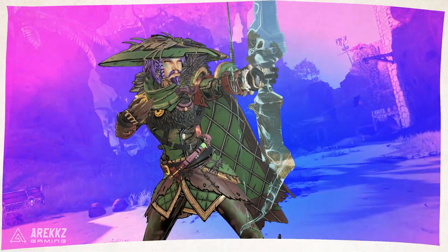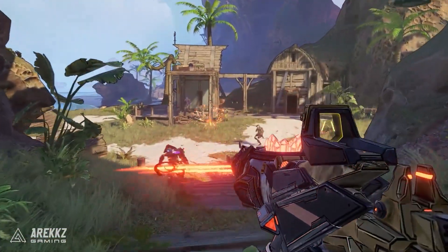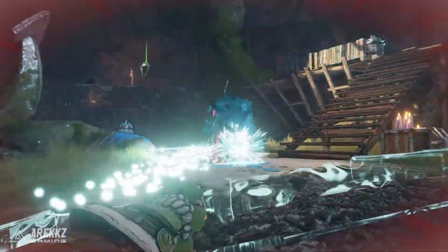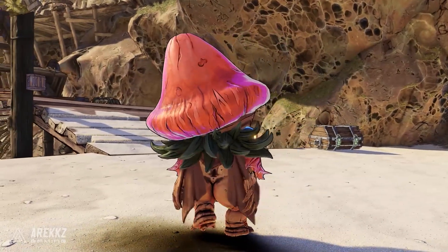Your Spore Warden is the fun guy of the list — although if you have a max party size there might not be mushroom for these guys. These are the guys with the mushroom companions — another pet class which actually feels a little bit more like Flak from Borderlands 3, since just like the Jabber, the mushroom companion can also revive you when you go down. Plus these guys have access to a fancy spectral bow.